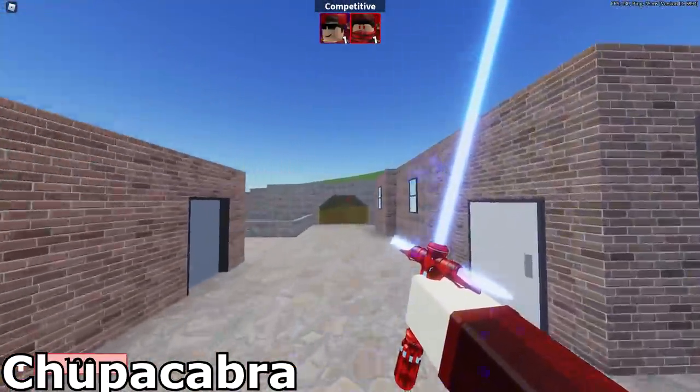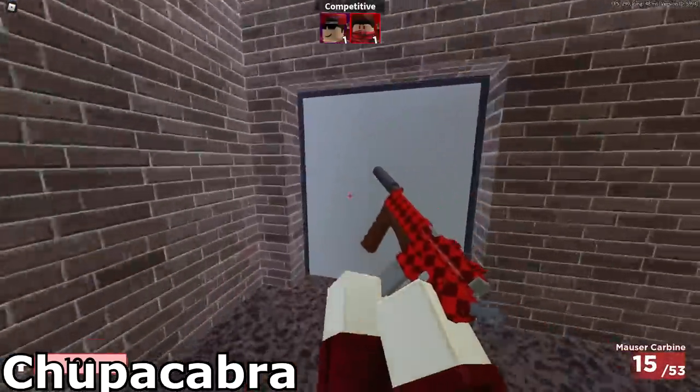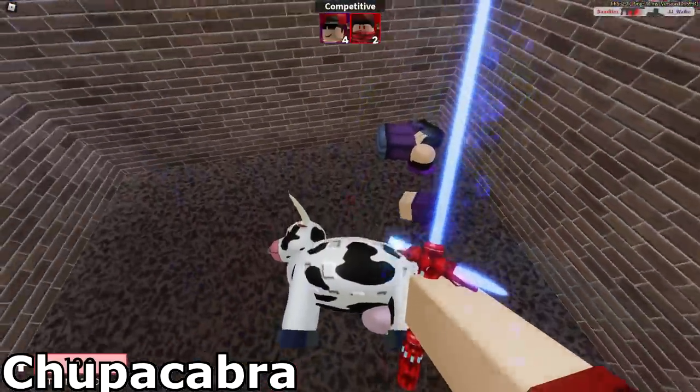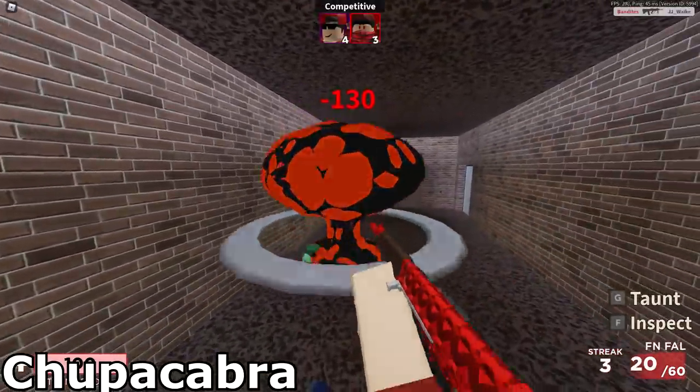For the fourth one, Chupacabra, this one is on Hillside. There's a little building — go inside the door, go next to the cow, and you just have to kill three people. You can do this on a VIP server with friends to make it easy. Just sit in the room and get three kills and you should be rewarded.